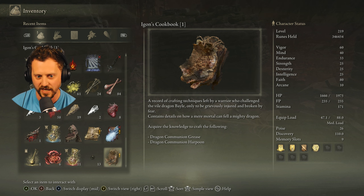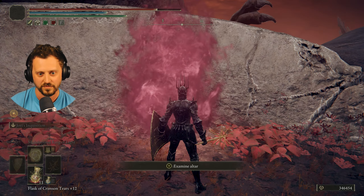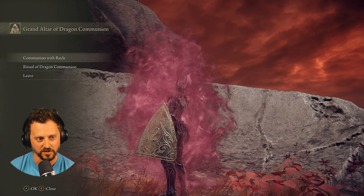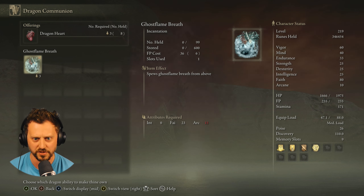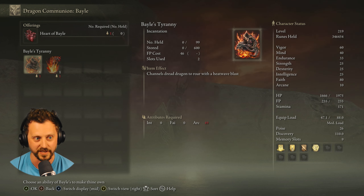Dragon communion grease and harpoon left by the warrior who challenged the vile dragon Bale, only to be grievously injured and broken by fear — contains details on how a mere mortal can fell a mighty dragon. We're clearly going to go fight a dragon named Bale. I've been trying to avoid the spoilers on Discord, but I know there's a mighty dragon named Bale. Let me examine this altar. It's a grand altar of dragon communion — Communion with Bale!